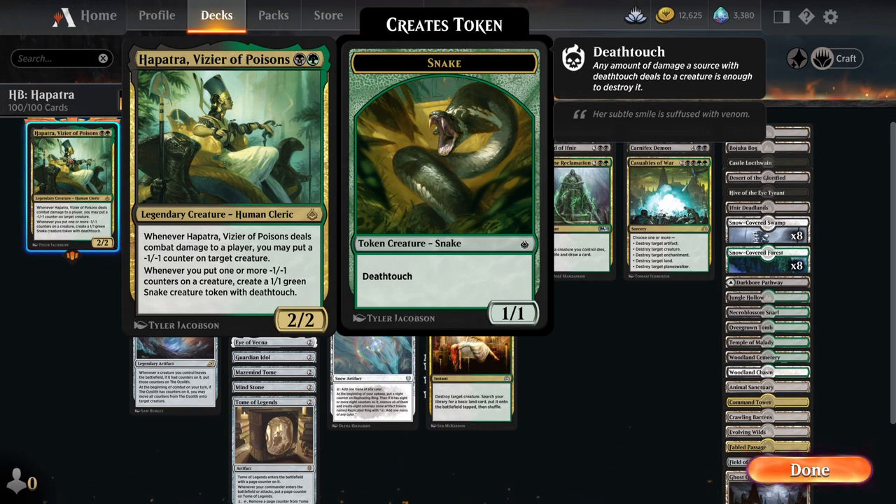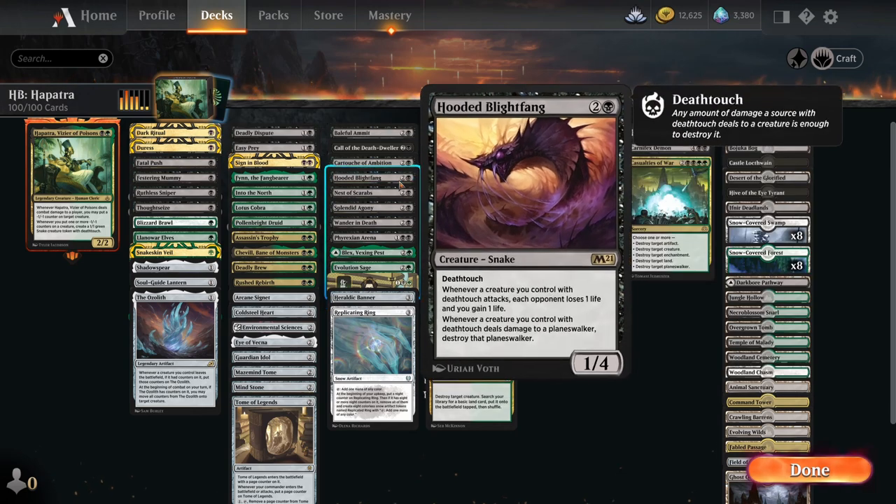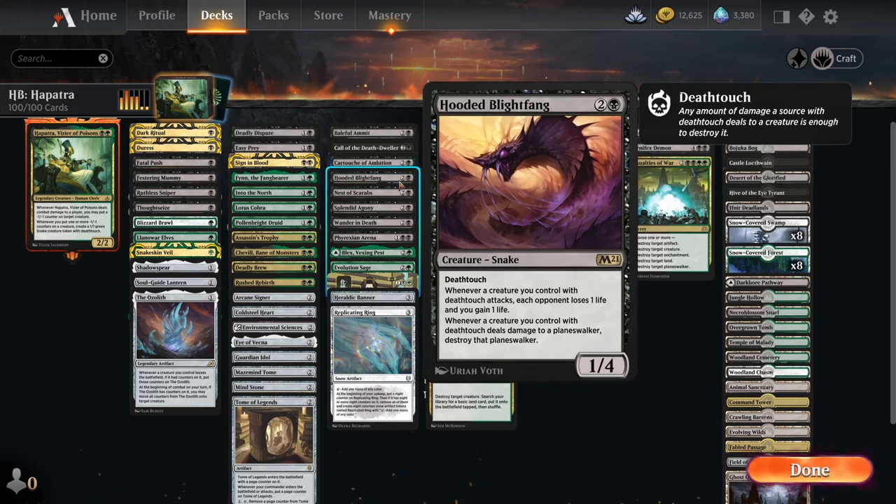The first direction is the swarm mentality — you go wider once you've got loads of snakes. You can use Hooded Blightfang, which is a 2 and black 1/4 deathtouch. Whenever a creature you control with death touch attacks, each opponent loses one life and you gain one life. This is a fantastic way to synergize with loads of snake tokens. You can outright win the game without even dealing combat damage, just from the trigger.